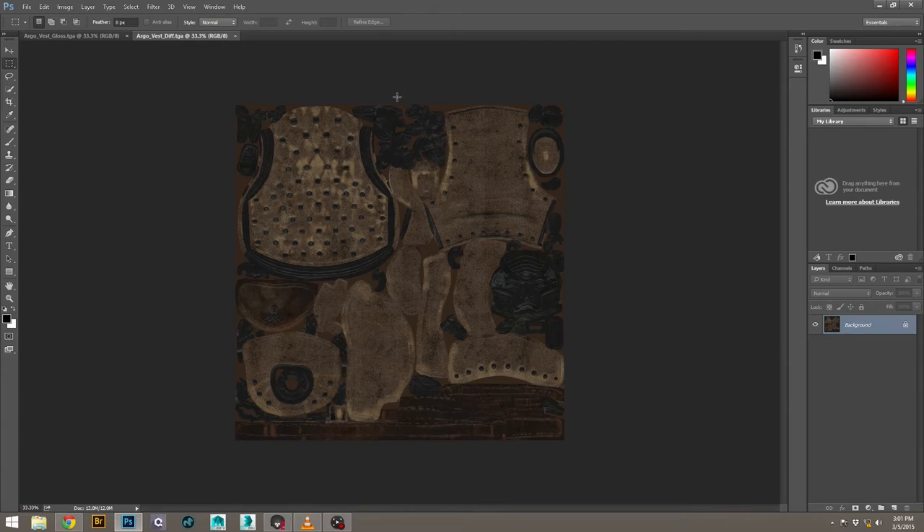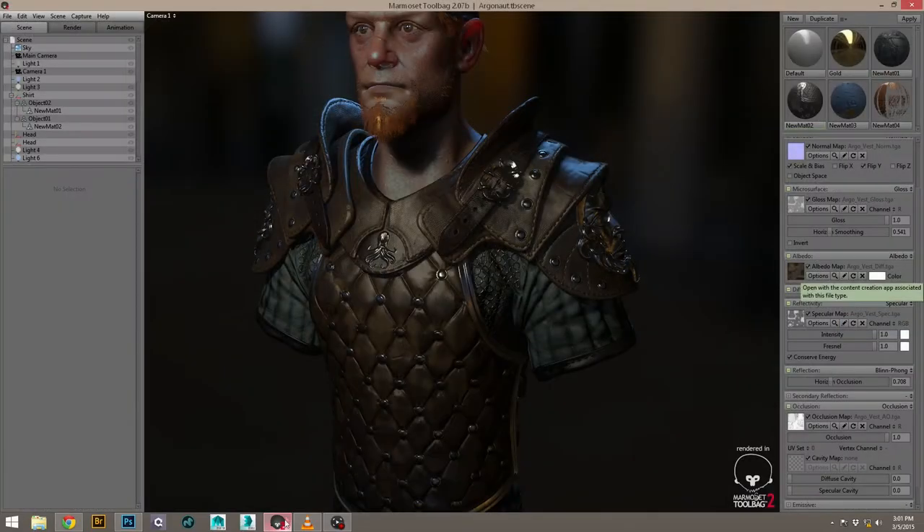For older work you've probably seen in portfolios, a lot of people would texture metal as silver or aluminum color and just add a white spec on top. But the way things are going now is that metal is usually textured as a near black or dark gray. For gold, it would be a darker brown. Then you control the reflected color and the power of the reflections in your renderer — in this case, Toolbag, which is doing a great job of it.